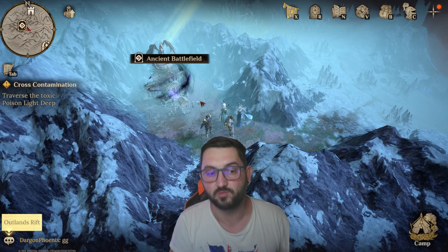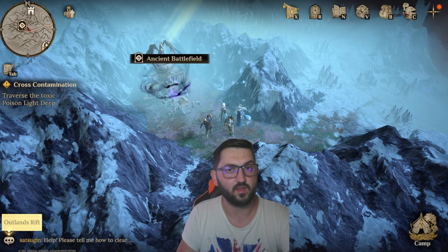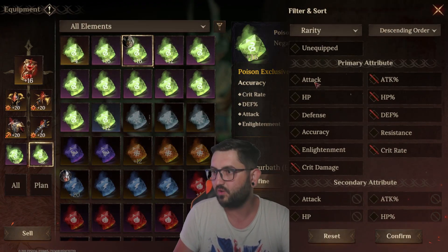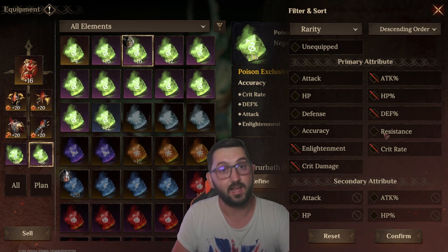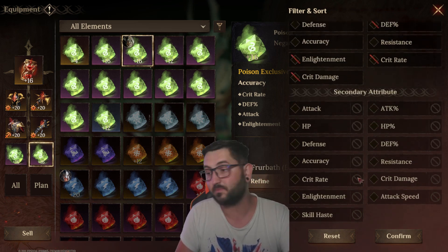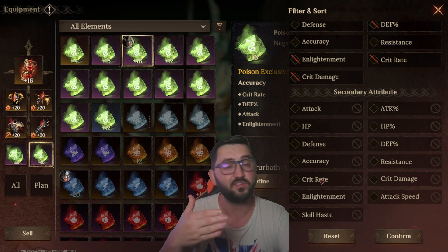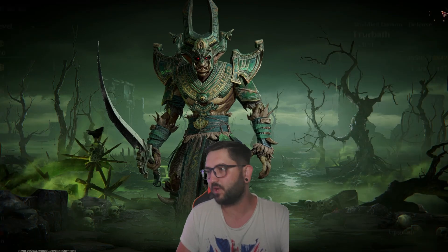The negative runes can give you some amazing stats - they can give skill haste and good base stats. Looking at the filter, you can get attack, HP, defense, accuracy, and resistance as main stats for negative runes. When it comes to secondary substats, you can get anything in the game, and you'll mostly be hunting for skill haste, attack speed, or crit rate.